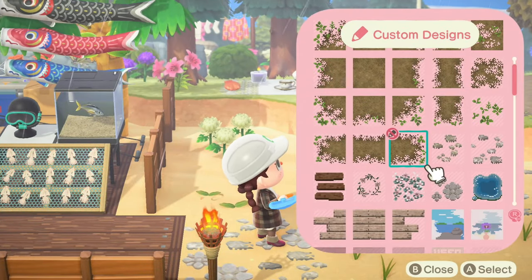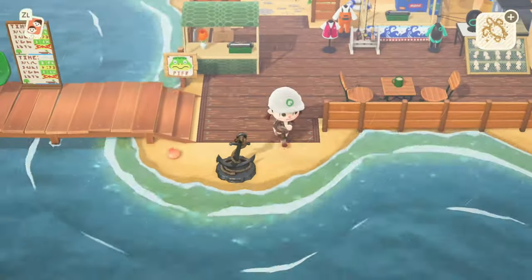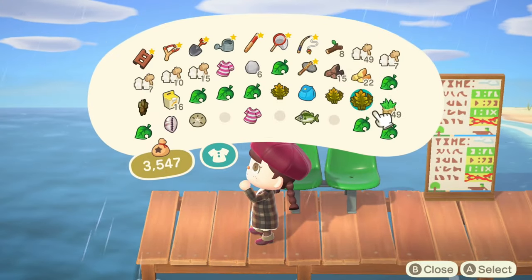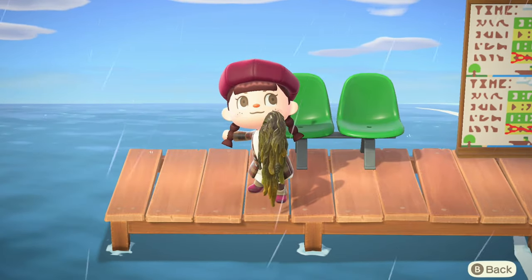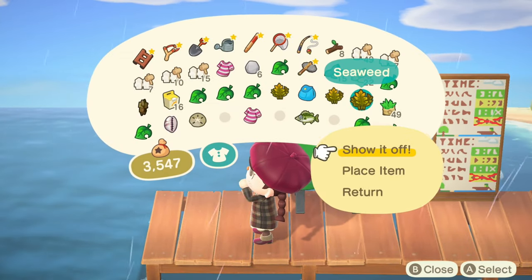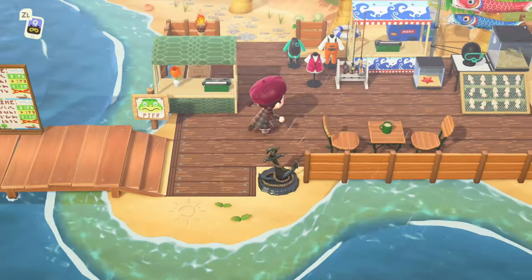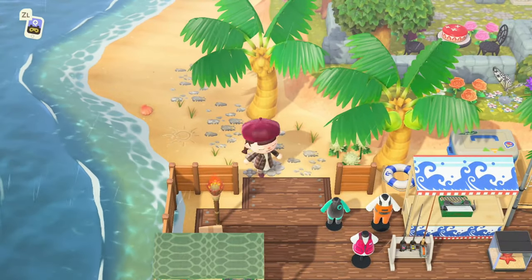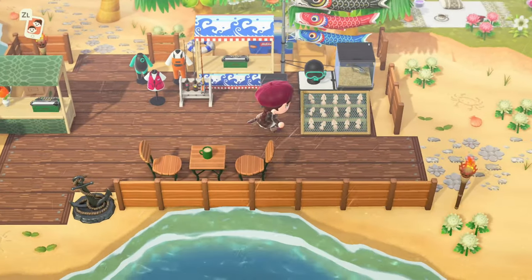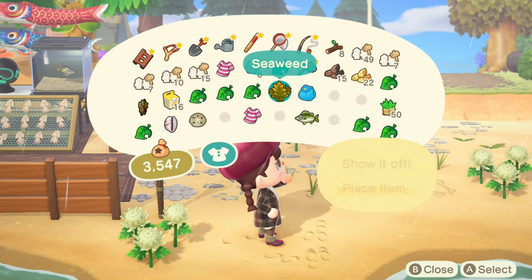And just to finish off, I'm gonna go and scatter some of these sand designs down, I think that would be really, really cute. So the last finishing touches are gonna be the seaweed. We can have some seaweed on the dock — I want to put a lump of it maybe here. And I think instead of that weed, we can put another lump of seaweed.